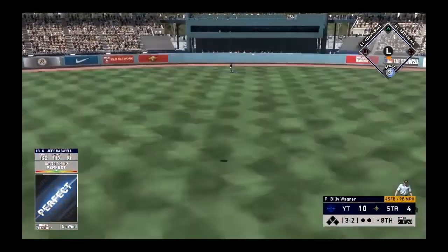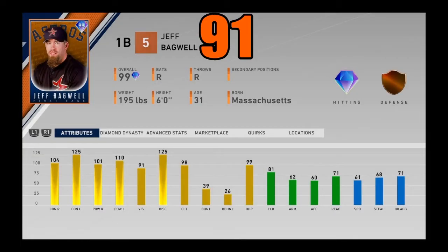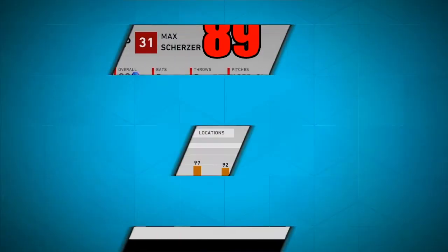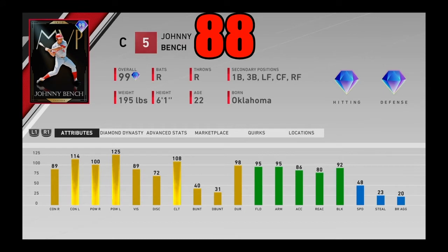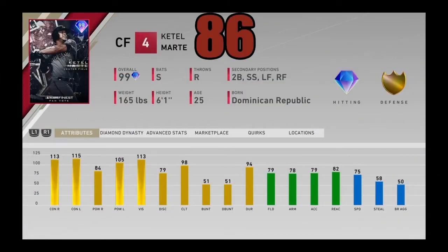At number 91, I got 99 overall Jeff Bagwell, the Astros stage 3 team affinity. Now we got Mark Canha — this 97 overall card is one of the best BR cards in the entire game. Coming in at number 89, we got 99 overall Max Scherzer, one of the better starting pitchers in the game. Coming in at number 88, we got 99 overall MVP Johnny Bench. At number 87, I got 97 overall Cody Bellinger. At 86, I got 99 overall Ketel Marte, switch-hitting finest card.